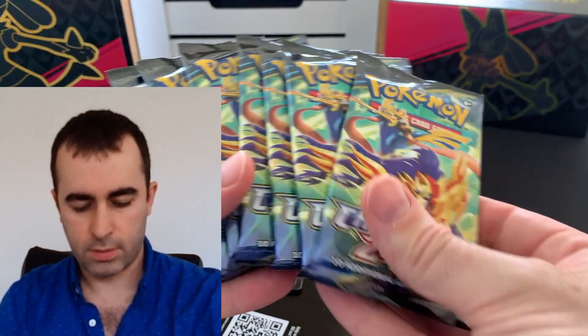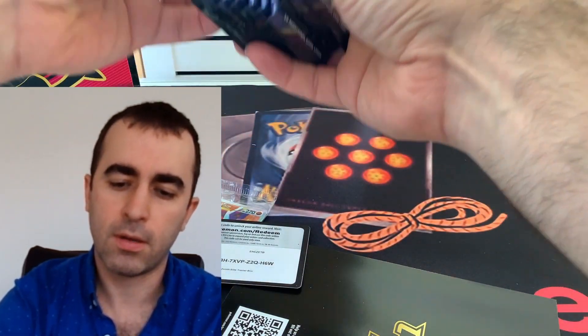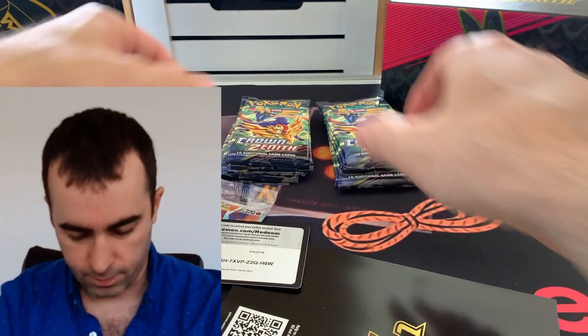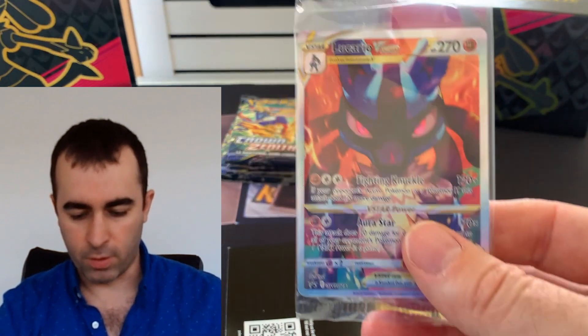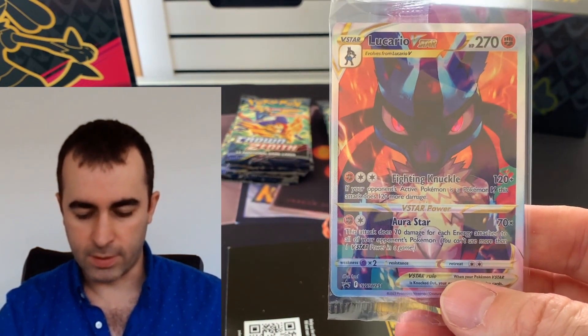Hello everyone, welcome back to TCG Chase! Today we are back on that Crown Zenith opening — got another ETB here, so let's unbox it and get into the packs. We've got our 10 packs here, beautiful Zacian and Zamazenta. Last time I didn't show the code card, so here's one from this time. And this beautiful promo card — you get Lucario V-Star!